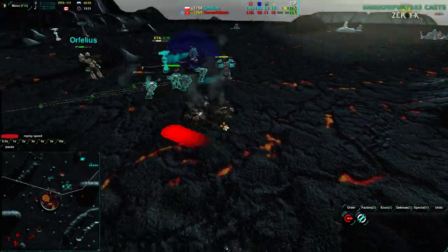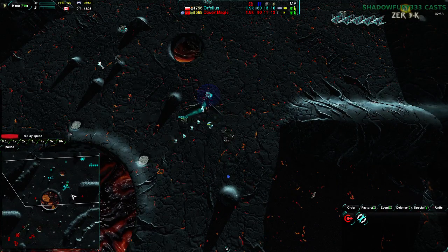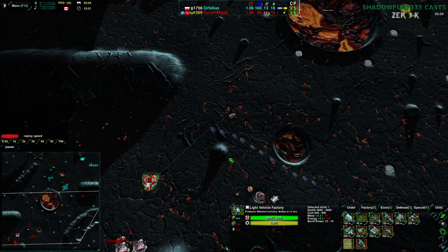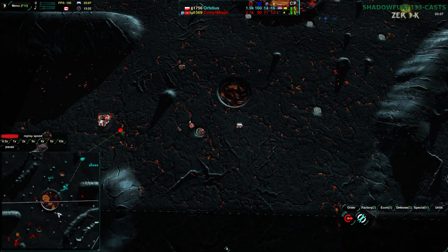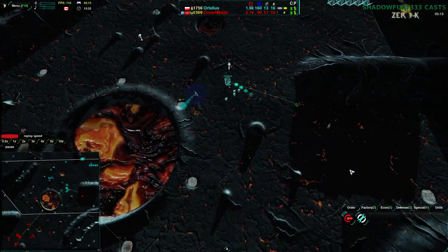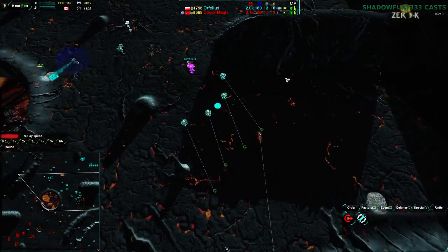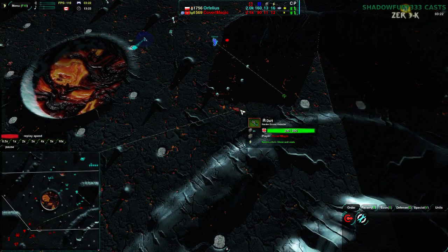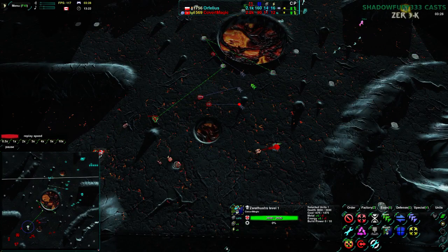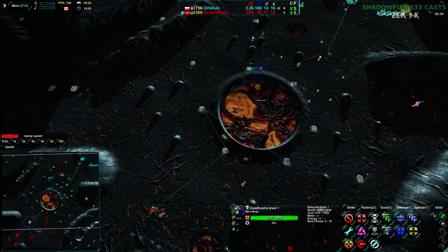Covert Magic going for his counterattack with the Scorchers — that did not work out well at all. The Scorchers slowing down, getting slowed by the Outlaw really did not do them any favors. Now there are more Scorchers and Slashers coming in — Covert Magic switching to more of a defensive posture, getting the Slashers up. He does have another Lotus up, so he's not open for another attack. But Ophelius is doing exactly what I'm mentioning — not being too aggressive, just playing for the later game, getting his resources up, safely building up.